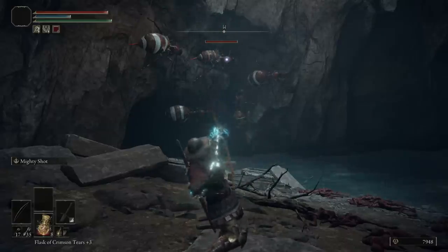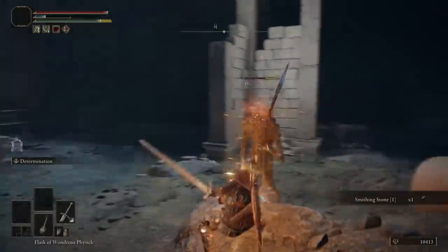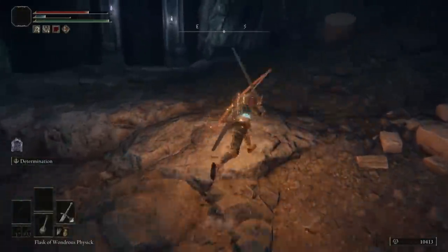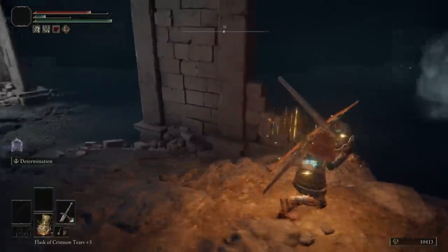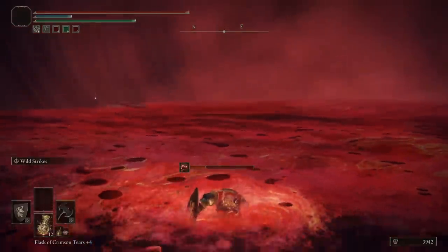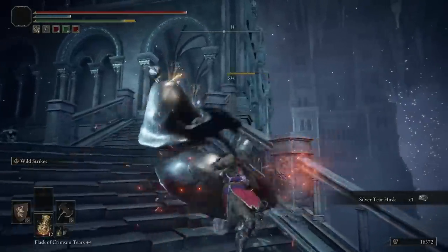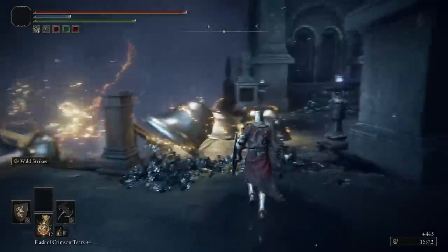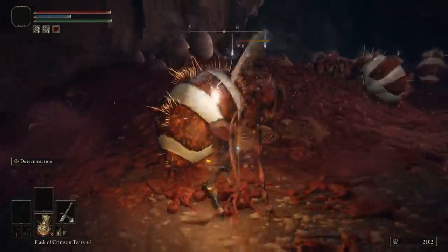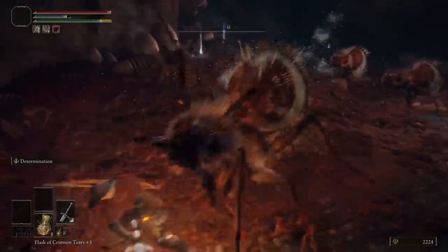Ainsel River is kind of like Ashina Depths where it goes all over the place in terms of theme, beginning as a disgusting ant cave before revealing some ancient ruins guarded by the slowest moving enemies I've ever fought. But the most notable destination in Ainsel River is, of course, Lake of Rot — what a beautiful, fun area worthy of all the hardships you've faced to reach it. Oh, and there's also Eternal City Nokstella. I really love this area thematically throughout, even from the ant cave, but as a level it's very linear. I wish the caves were more like the Depths in their design — a place you could truly get lost in.